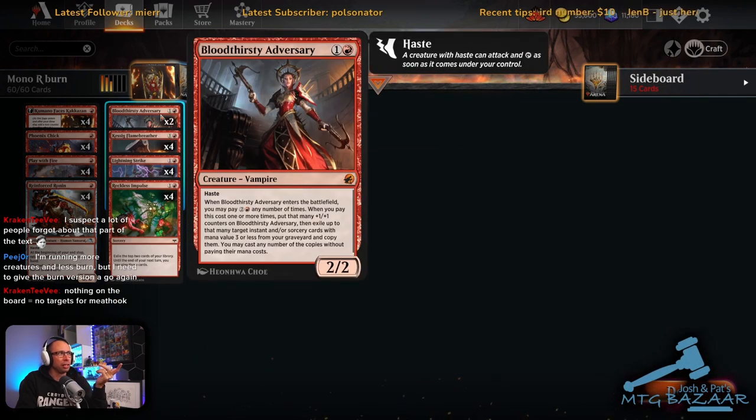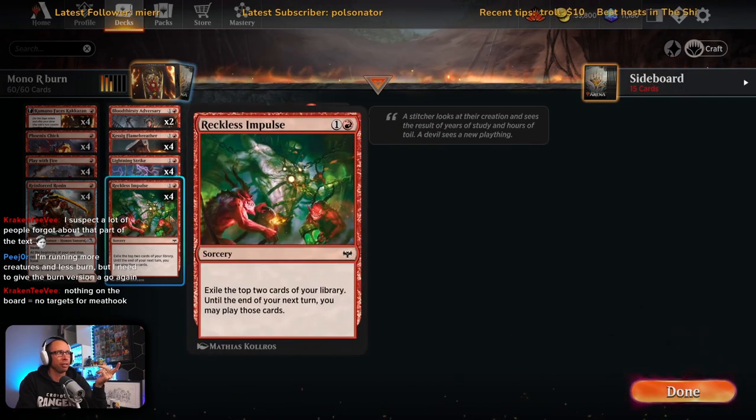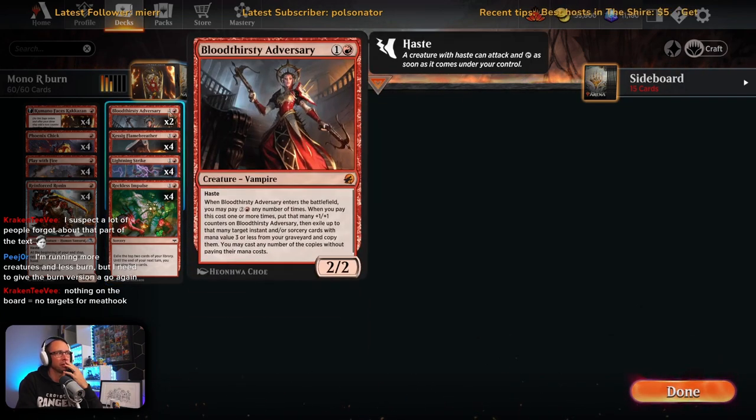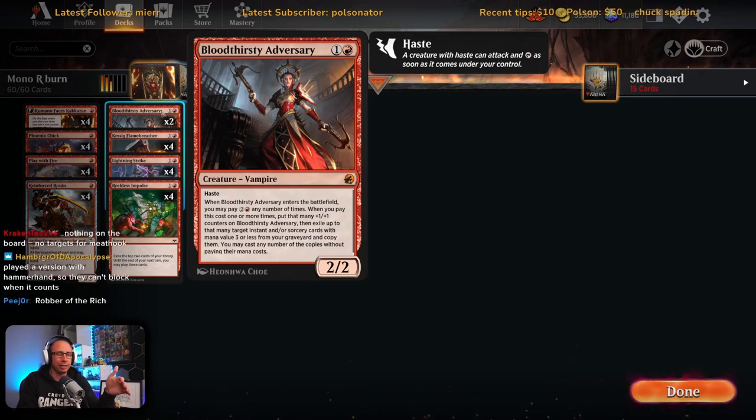I'm running two Reckless Impulse cards here. I was running a similar card with Casualty but moved away from it because I was never casting them. I'm using Reckless Impulse more as a five-drop — it's handy to have a two-mana 2/2 with haste. Casting the Bloodthirsty Adversary on five is really good: you get a 3/3 with haste and get to cast spells from the graveyard — like Robber of the Rich. It gives you that little bit of reach at the end of the game.